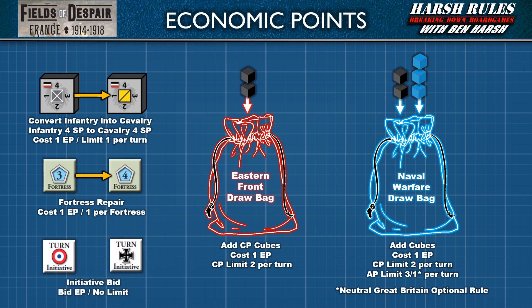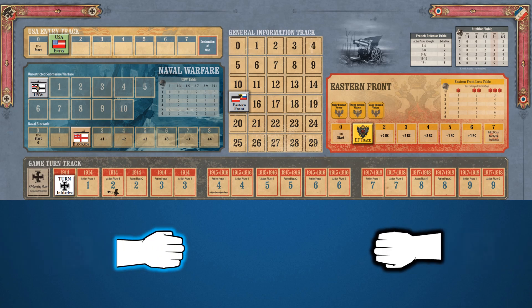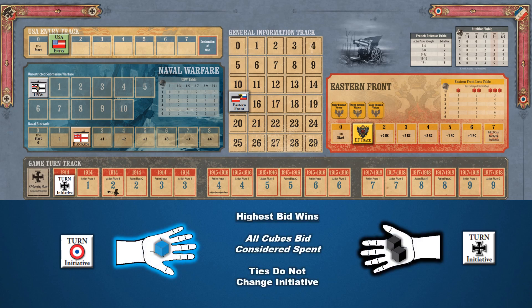Finally, players can use economic point cubes to bid for initiative. When bidding for initiative, players secretly place any economic point cubes they wish to bid in their hand. Then both players simultaneously reveal what they're holding. The player with the higher bid wins the initiative and goes first during each action phase until such time as the initiative changes again. All economic points used in a bid, win or lose, are considered spent. A tie bid does not change initiative.